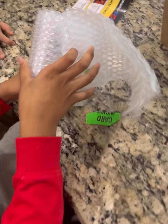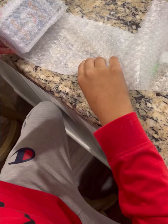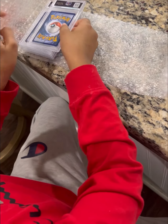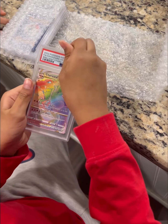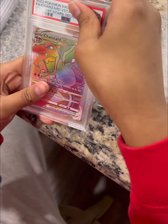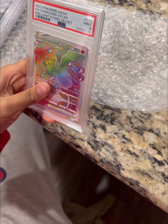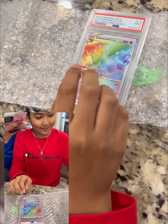It's time to see what we got. The first card is the Charizard V-Star from Brilliant Stars Secret Rare. What grade did I get? A Near Mint 9. That's a pretty good grade for Charizard.